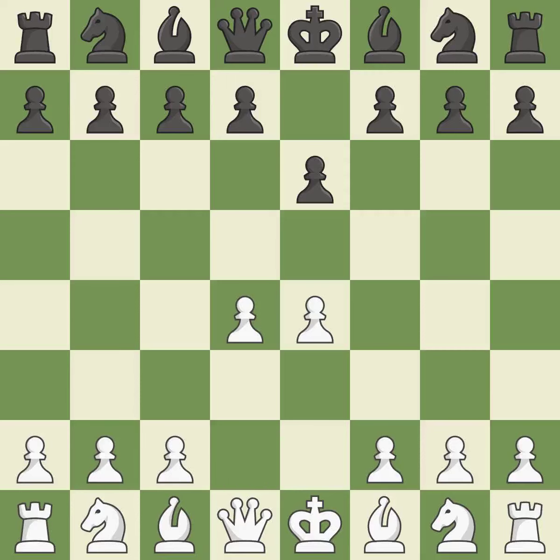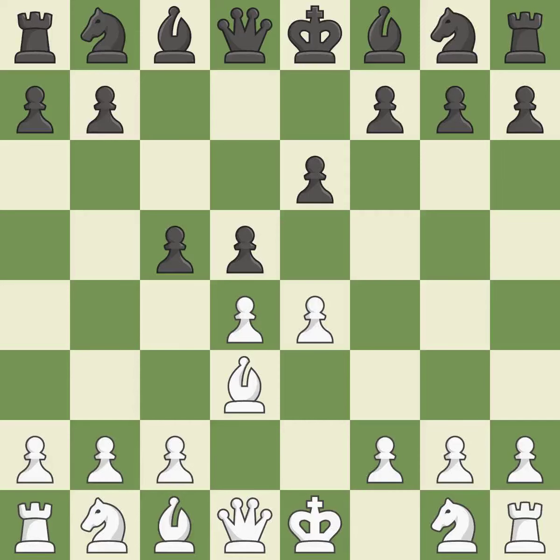The center is fully controlled by d4 and the dark-squared bishop is made available. The e4 pawn is threatened by the center counter-attack on d5. Bd3 protects the e4 pawn and advances the bishop toward the center, hitting in the middle and preventing the opponent from gaining ground. This keeps the material balance in check with good commerce.